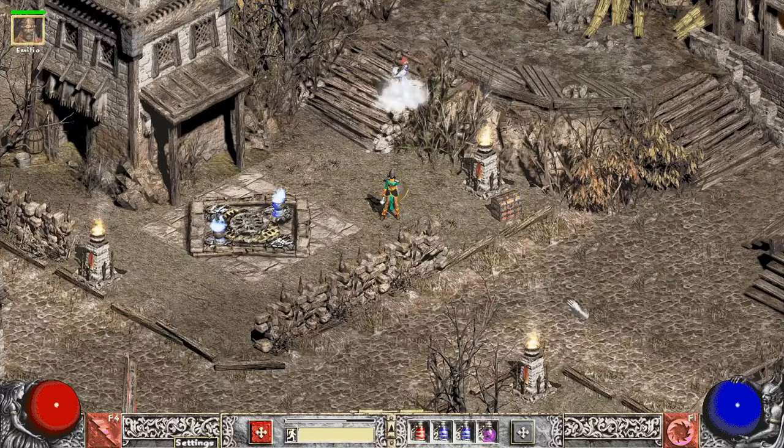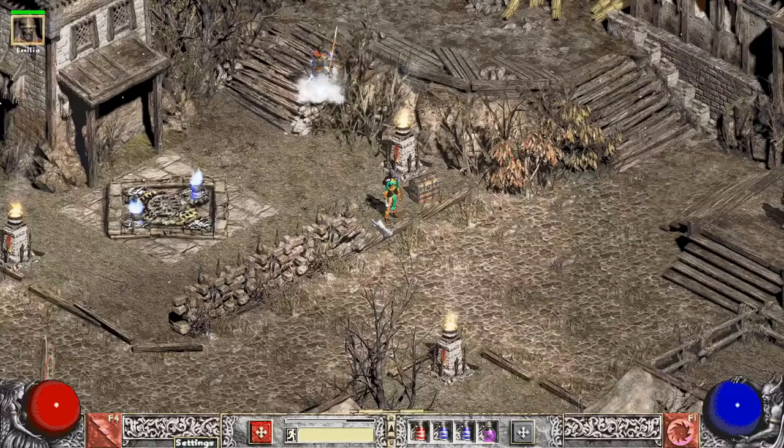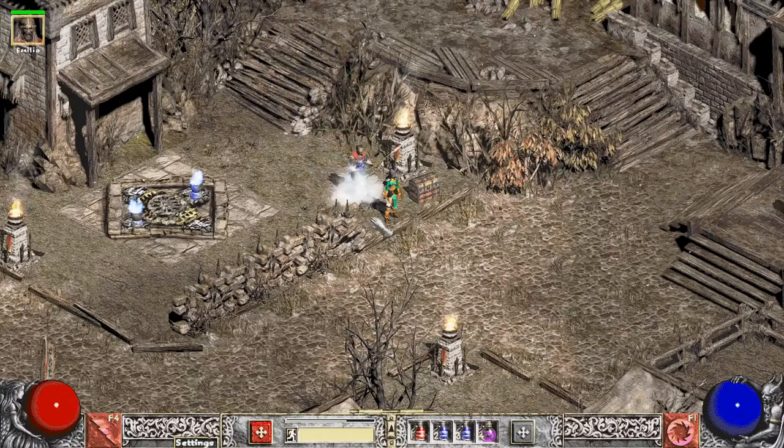He suggested I try the Bastion Keep maps first because I'm a lightning sorceress right now — he said that might be the best place to start. We'll see how it goes. I have nine Bastion Keep maps, all plain. I'm not going to run any with modifiers yet — I'll save those for a later date. Let's take a look at the sorceress to see where I'm starting gear-wise.